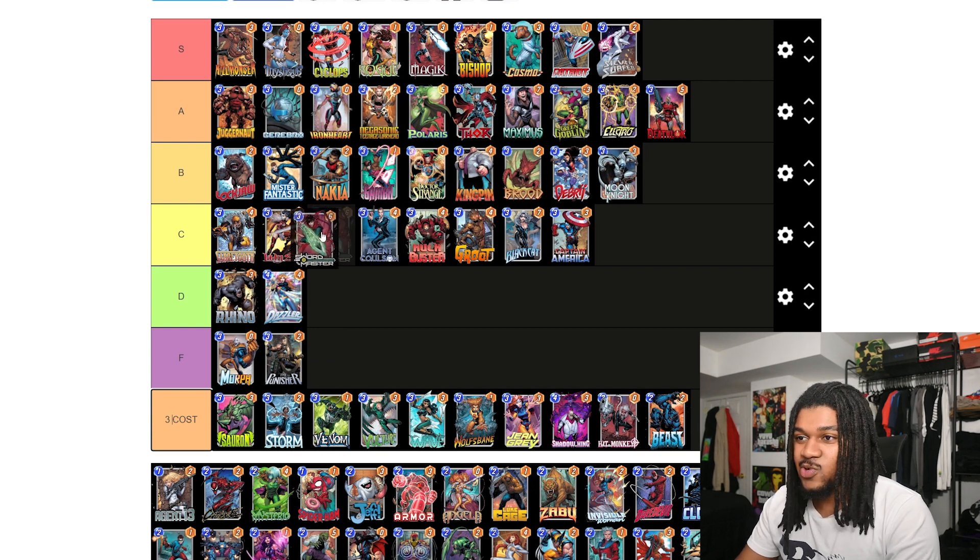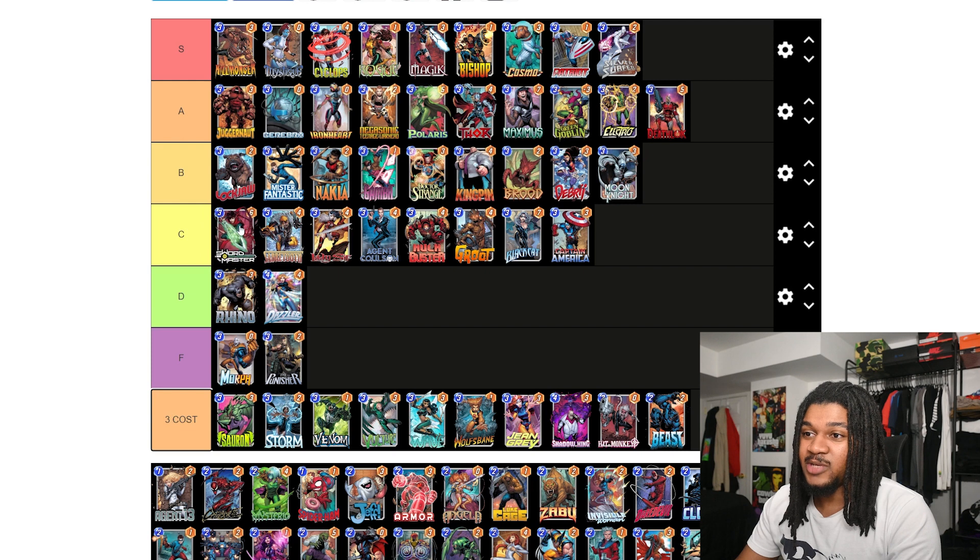Sword Master — like I was saying, Discard is just rough once you get Modok. There's no reason to use Lady Sif or Sword Master anymore unless you're running a Stature-type team. At three-six I'm putting him at the top of C tier. These cards just suffer from getting a better version of that card later. It's unfortunate — I really like Sword Master but he's C tier.